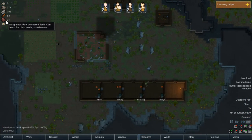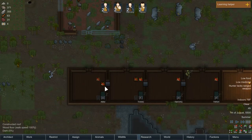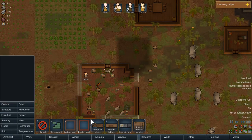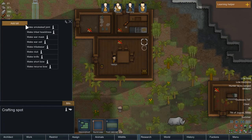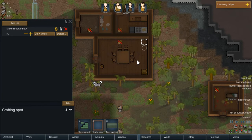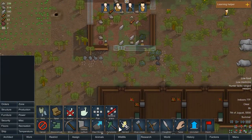We also kind of ran out of food but we've got four meals and three more potential meals. Let's see, can we hunt anything? I really need... okay, production crafting spot, throw it in there, creates a recurve bow. Make like two, see if they're any better.